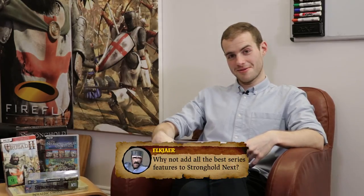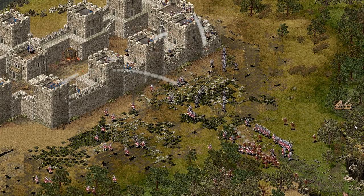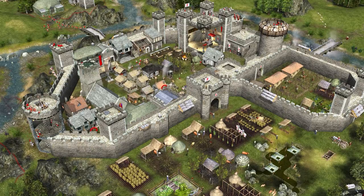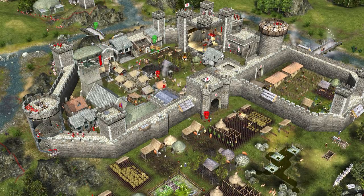Elk Jair asks: why not add all the best features to Stronghold Next? Excellent suggestion — we're actually doing that. We're paying a lot of attention to what we can add in this version and what we can add in future titles, and doing everything we can within the confines of current technology. When creating a new entry in a series, features don't always come straight across — art may be out of date, old code doesn't work with new code, or it doesn't make sense for a setting change. If anything isn't in Stronghold Next, it'll probably be coming to future games in the franchise.